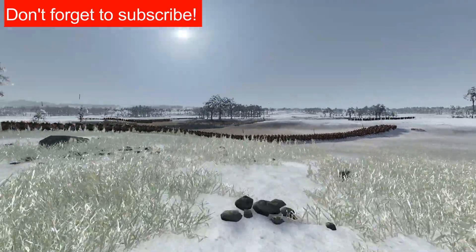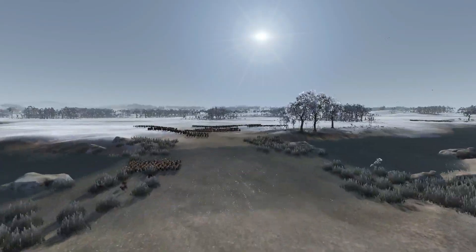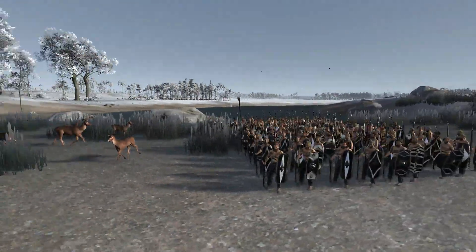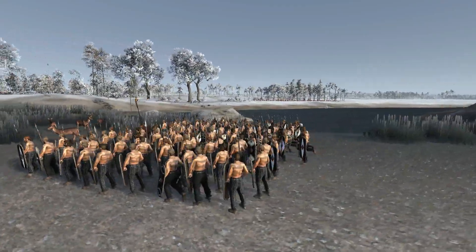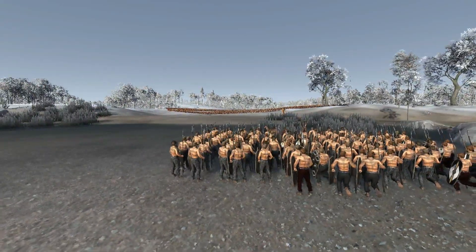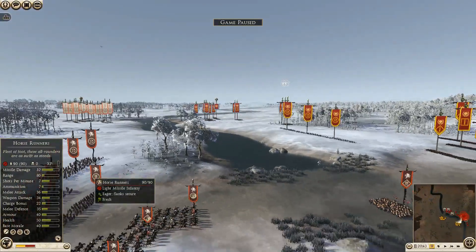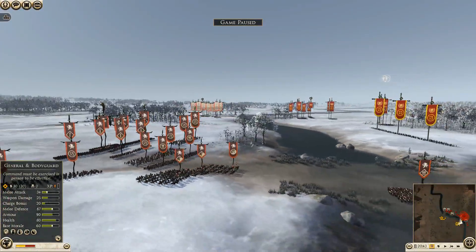I'm loving this frozen landscape for the winter river crossing battle. You can see the river has not frozen over yet, or it's probably just thawed — that's why we have the Swabians pushing forwards to the Roman side, hoping to slaughter us and take possession of the other bank. There are two Roman armies: myself and my ally, facing a Swabian force and a Carthaginian force respectively.